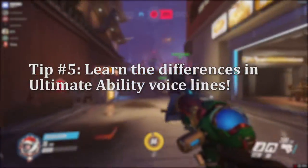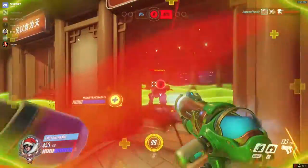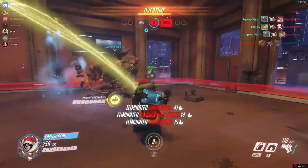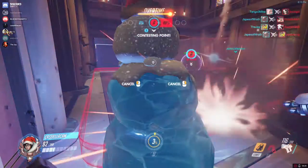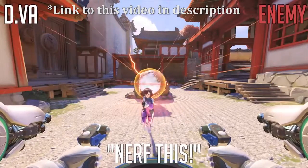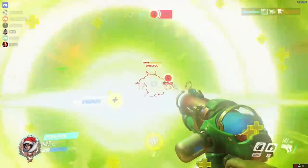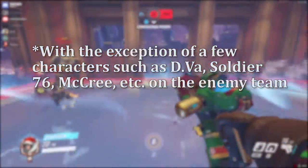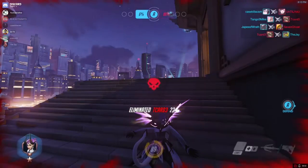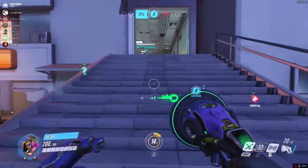The next thing I want to touch on is voice lines. A lot of people don't know that when the enemy team uses their ultimates, they're usually going to say it in their native tongue. For example, if you hear it in a foreign language, that's the enemy doing the ultimate — not someone on your team. Usually a person on your team is going to say the English version. So if it sounds dark, ominous, or in another language, it's going to be the enemy. If it's in English and sounds more positive, it's on your side.